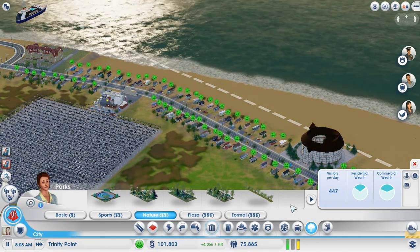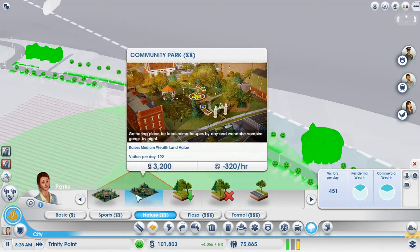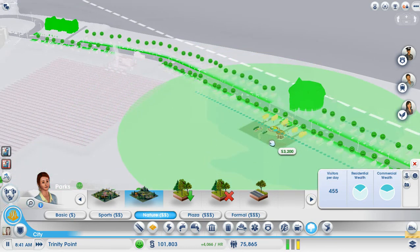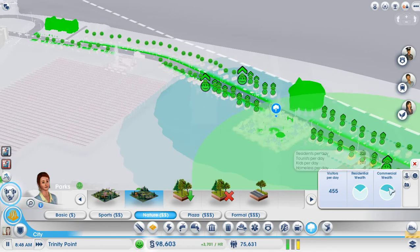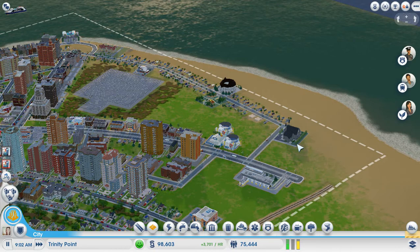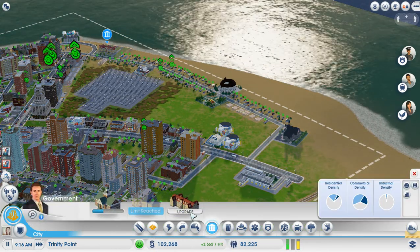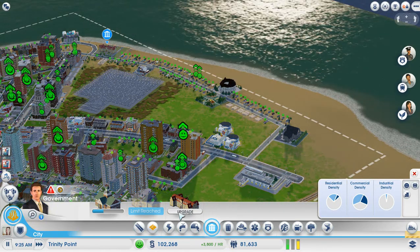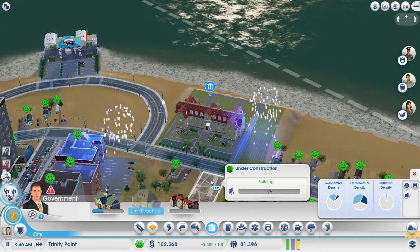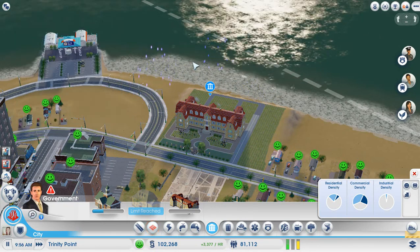Let's do the community park — we'll put it right opposite here. There you are, enjoy. Upgrade again? I am clicking it — there we go. How are we doing anyway?